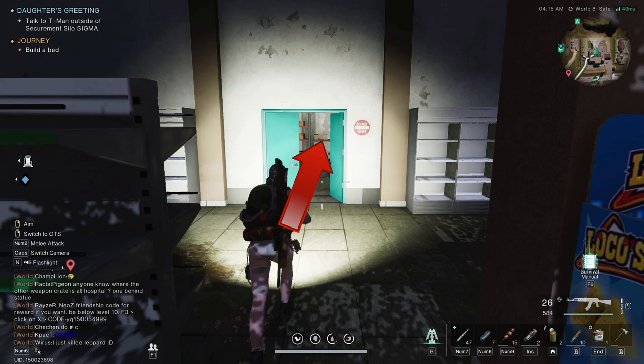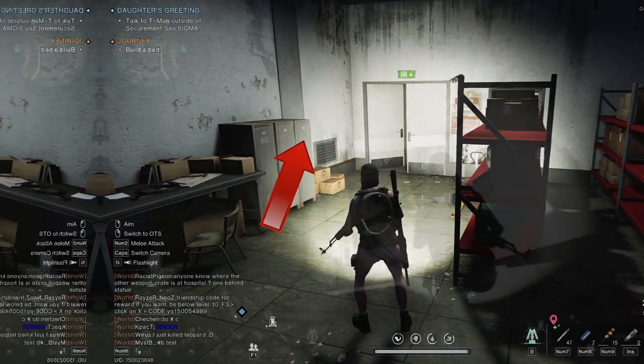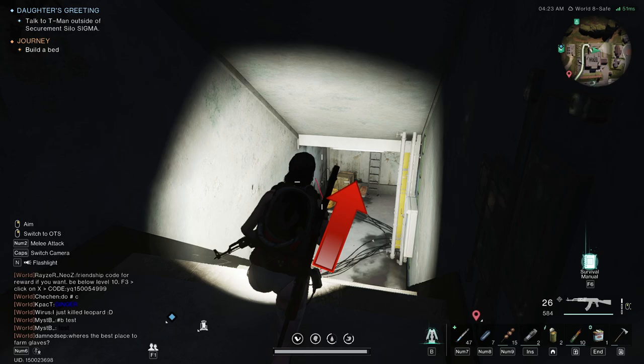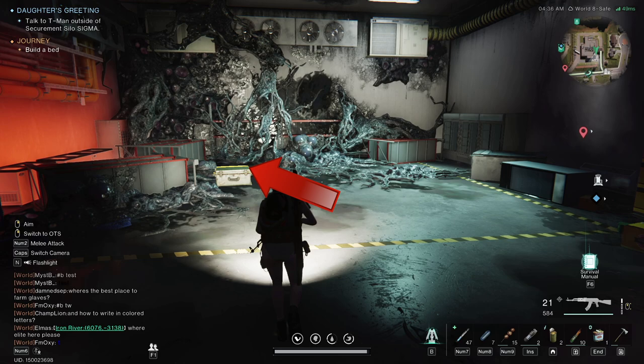Go through the door on the far wall, turn right, head through this door, and follow the corridor into the basement. If this door is locked, press this button. Pick up the second chest.